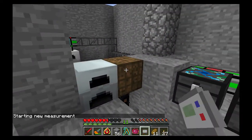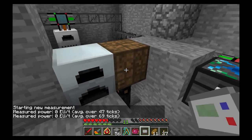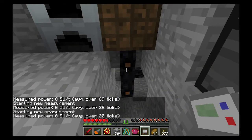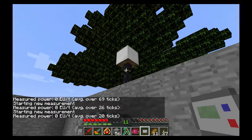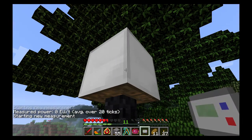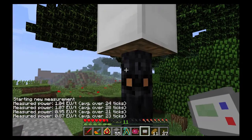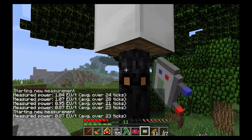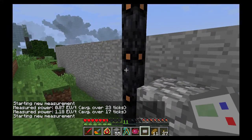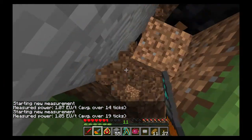The EU reader will tell me when I click it how much power something is using. This machine is using zero EU because nothing is running. It will also tell me how much power is being transferred through wiring. The solar panel here is obviously gathering power — it should be doing up to eight EU per tick.